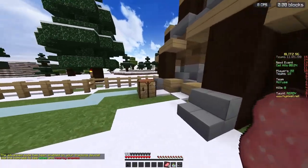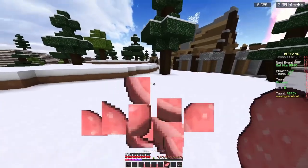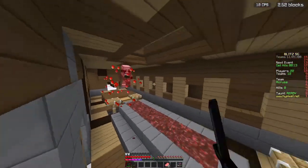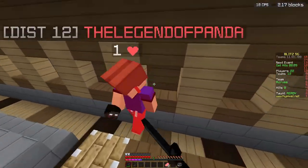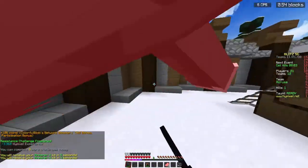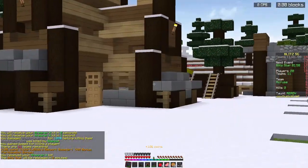It gets a pigment sword with full chain and iron boots with projectile protection. It gets six mobs — three zombies, three skeletons — and a punch bow. That's really all you need to know. It's pigment with basically full iron, six times the mobs.